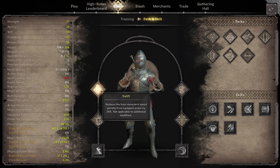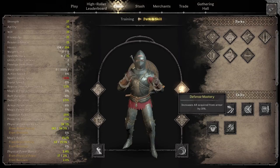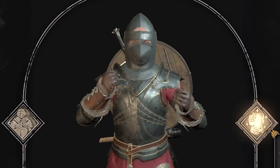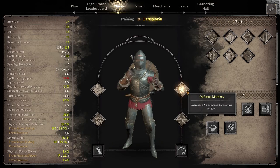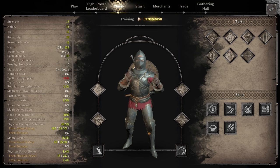For your very first perk, I would take Swift or Defense Mastery. I prefer Swift because speed is really important in this game — running towards enemies to kill them or away is crucial. Second up is Defense Mastery. This makes all of your armor more armory. You become the walking beefcake tank that you were meant to be. Remember, fighters don't just pump iron, they wear it for a living.